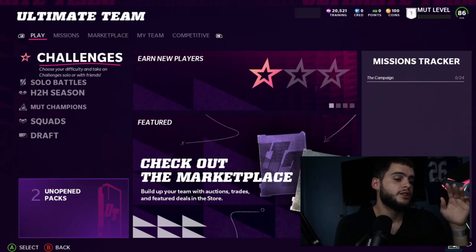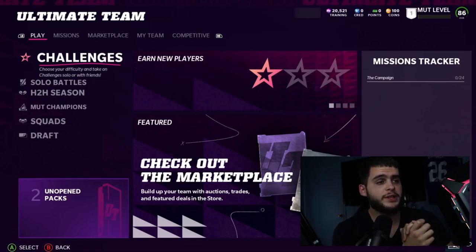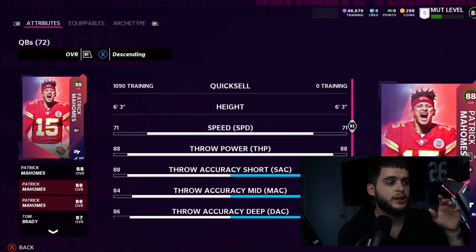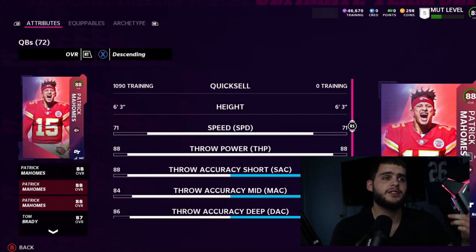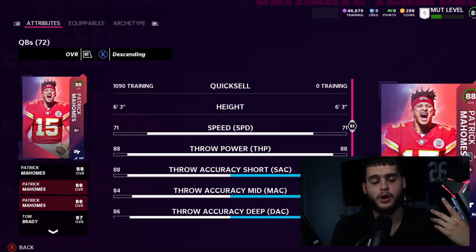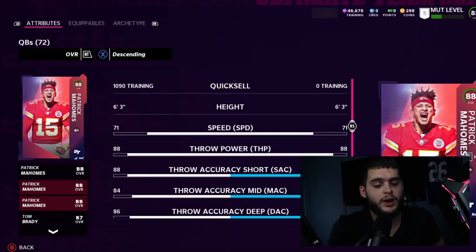To start off, here you see the home screen. The missions tracker is a super important aspect of finishing and doing objectives — make sure you get all the easy objectives done early. One thing I really want to go over is that you properly use your free players. A lot of people fail to use their free players, get into the game, and spend all their coins on auction block players. Do not go and buy a team day one — that's one thing I really recommend you don't do.